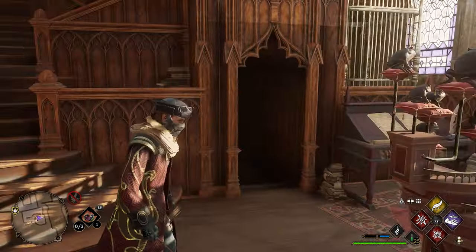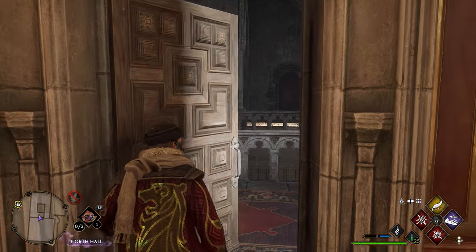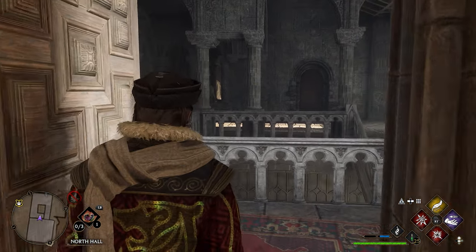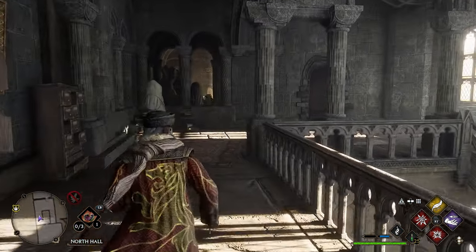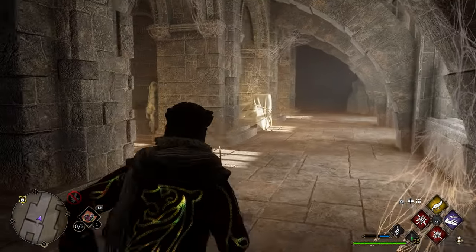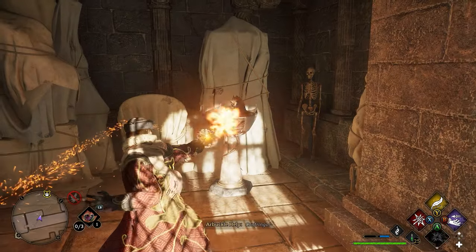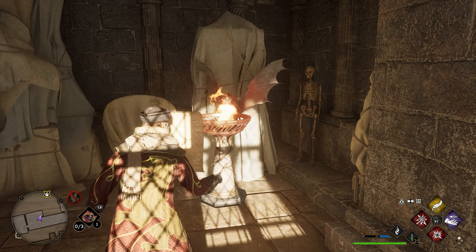After grabbing the page from the frogs, turn around and go through the door on the right. Head up and through a door in the back — there may be a lock on it. Work your way to the next door. On your left you'll have another dragon statue where you can use Confringo and get your next page.